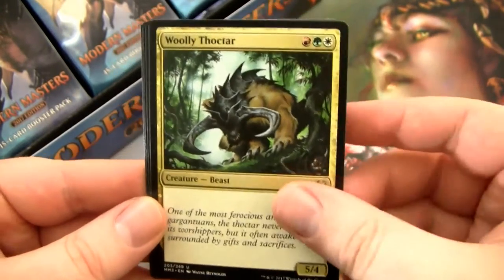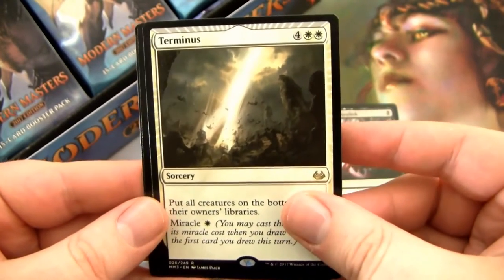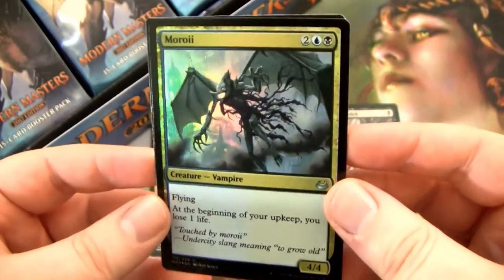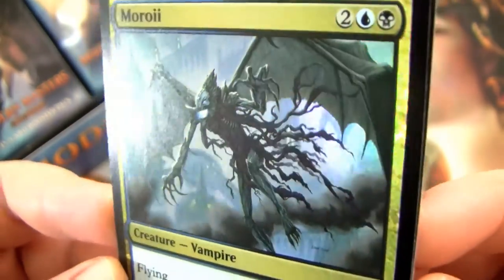We have Orzhov Signet, Wickerbough Elder, and Toomers Exarch. And our Rare is a Terminus, which is okay — Bored White. And then we have a Foil Merrow — I think. Either way, it looks badass. Look at this guy — looks sweet. And they have a Golem token.